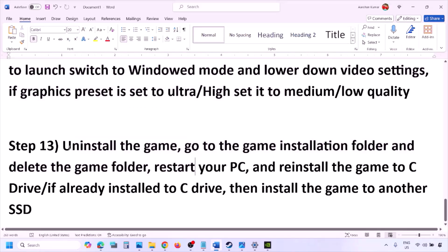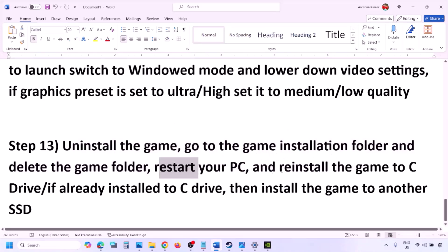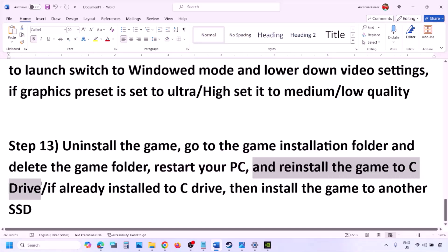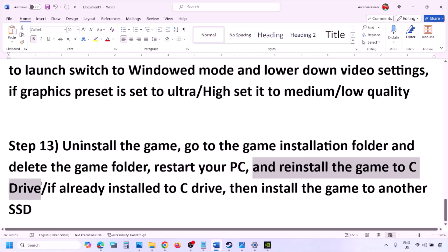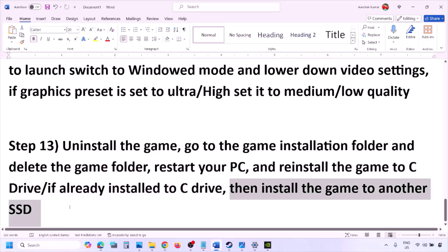The last step is to uninstall and reinstall the game. Go to Steam, right-click the game, and click Uninstall. After uninstalling, go to the game installation folder and delete the game folder, then restart the computer. Reinstall the game to the C drive — if it was on D drive, E drive, or an external drive, try C drive instead. If already on C drive, try installing to another SSD and check.